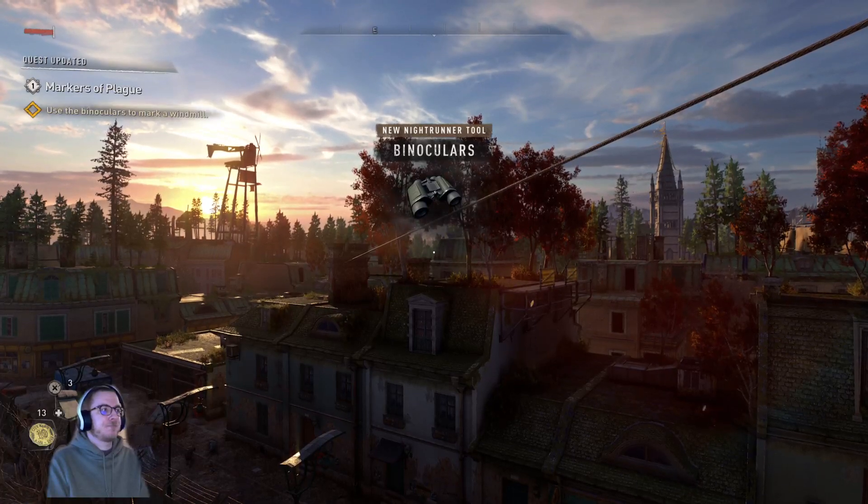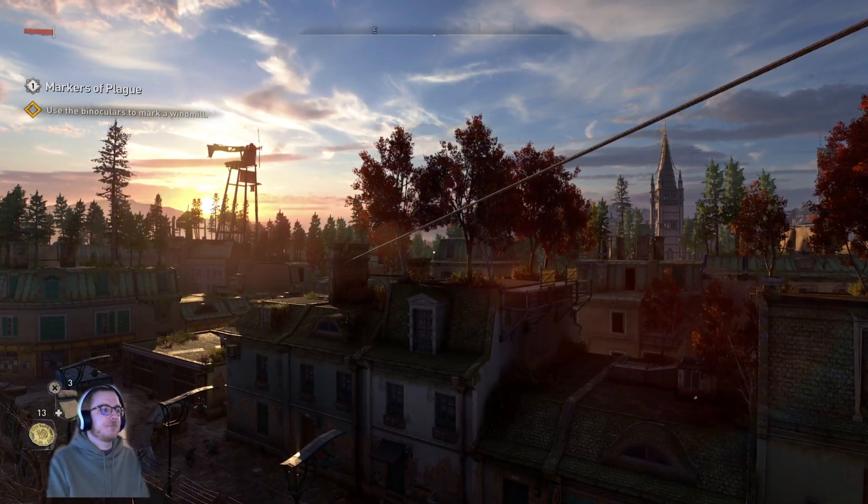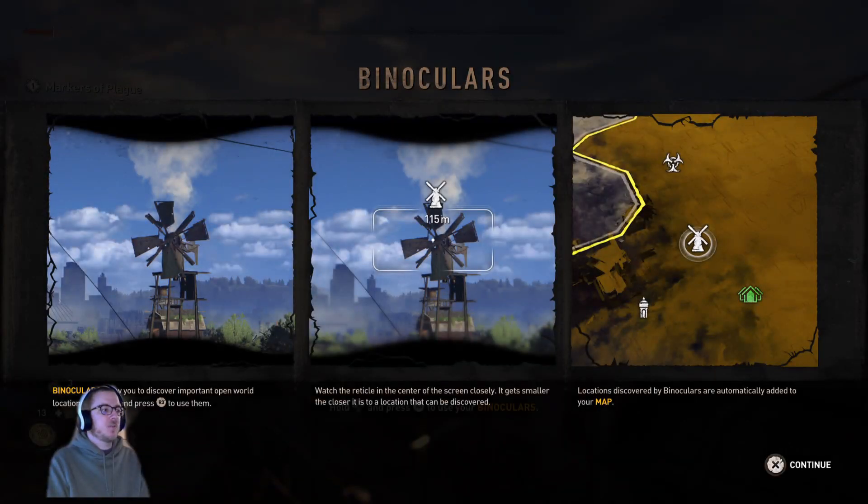Binoculars. Binoculars allow you to discover important open world locations. Hold left on the D-pad, press R3 to use them. Watch the reticle in the center screen closely — it gets smaller the closer there is a location that can be discovered. Locations discovered by binoculars will automatically be added to your map.